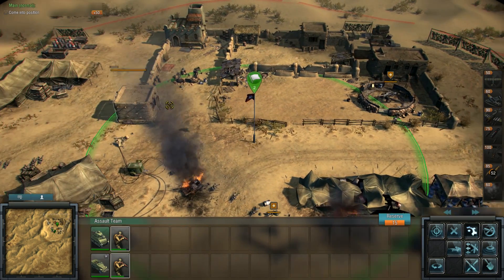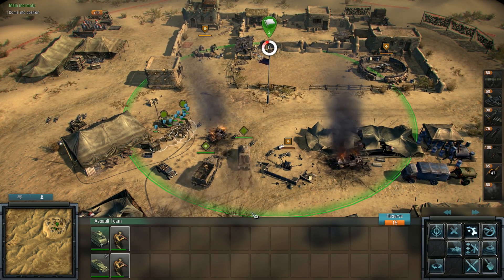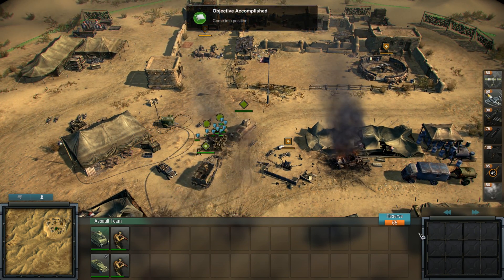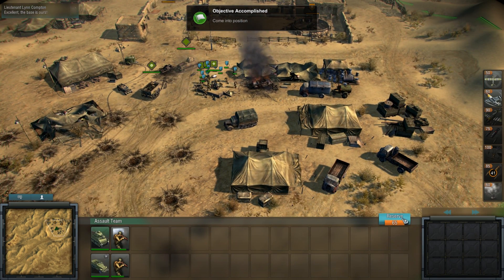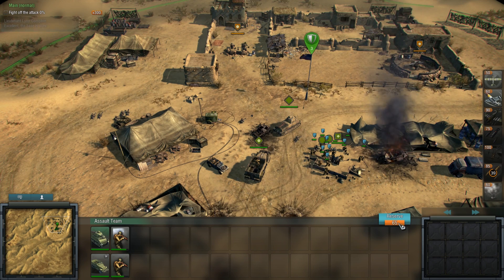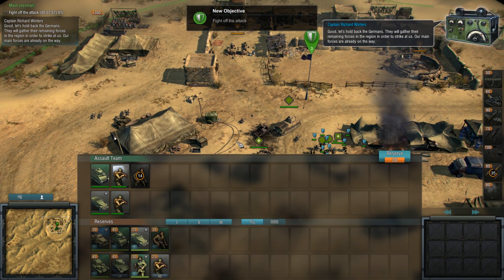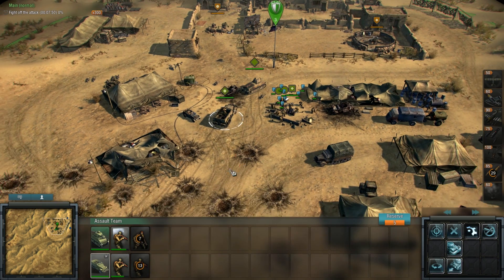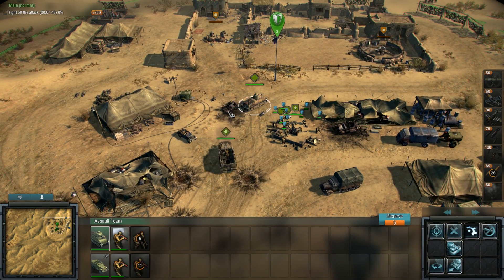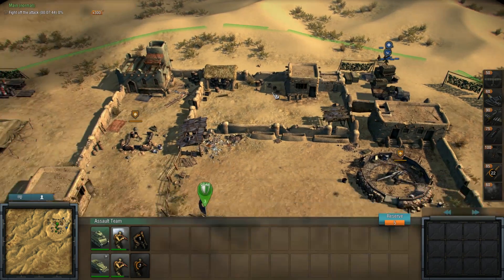Okay, they are in there. Fight off the attack. We want to take an MG and a rifleman as well. There and there — some troops are coming in.